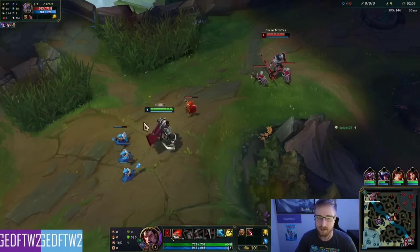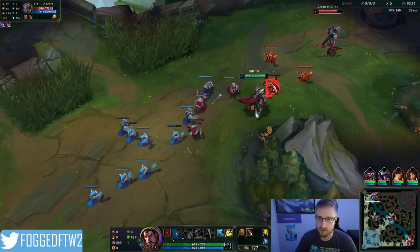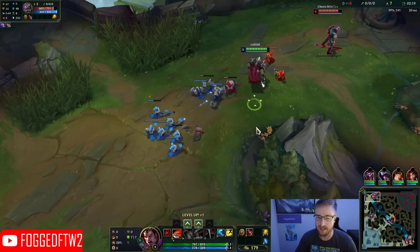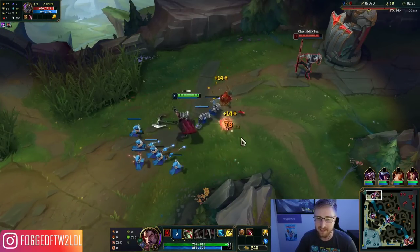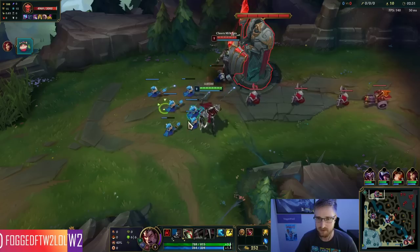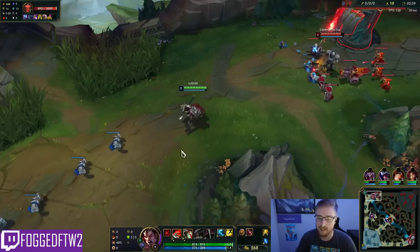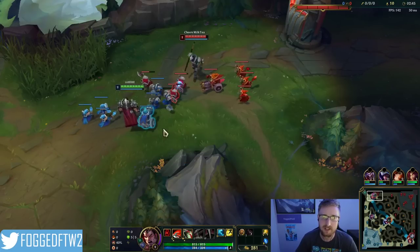This guy is Fleet with Doran Shield, probably a Second Wind. We're going to shove the second wave in. The reason we shove the second wave rather than pushing slowly is the slower we push it in, the higher level Nasus is going to be when this comes back to me. The easiest wave management trick in the game is to get the wave shoving back to us. We shove the second wave in, his minion wave gets stalled by my minions under his turret.